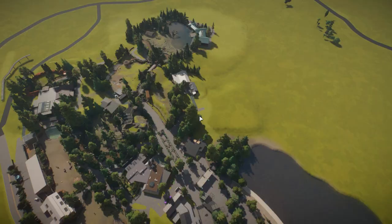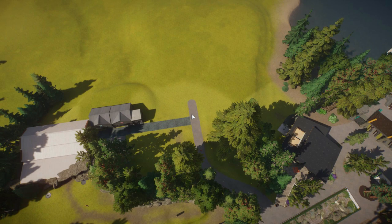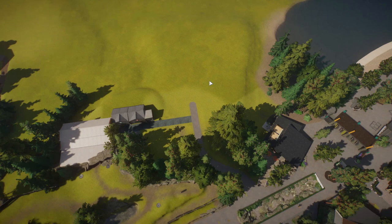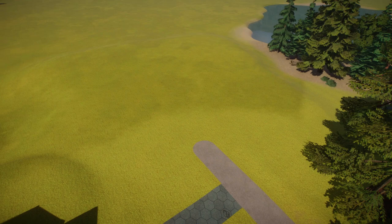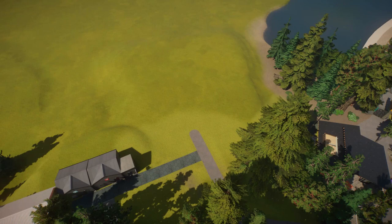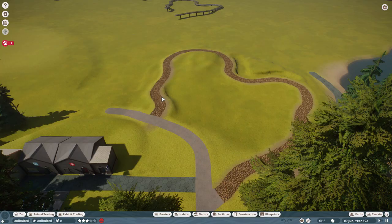We've hit the edge of the zoo on one side but still have a ton of room on the other. We're going to extend the borders this way — this lake won't really be part of the zoo, it's meant to be part of a bigger park area. We're going to expand and try to create a Southeast Asia area containing all the animals in the new pack. It'll probably take more than one episode — I think about three animals this episode, the rest in the next, maybe stretching to three total.